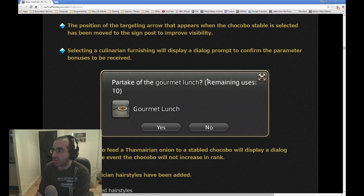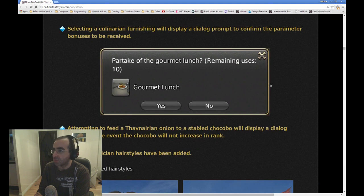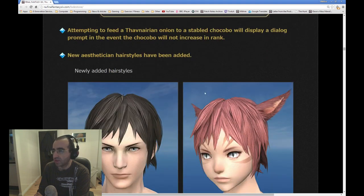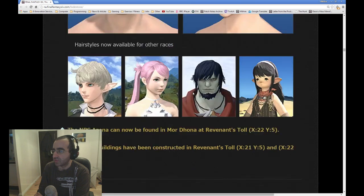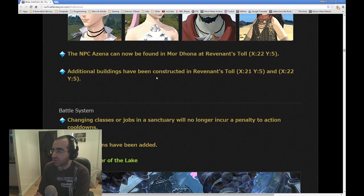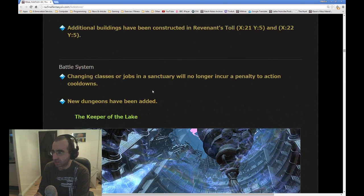The position of the targeting arrow that appears when the Chocobo stable is selected has been moved to the signpost to improve visibility. Selecting culinary furnishing will display a dialogue prompt to confirm the parameter bonuses to be received. Attempting to feed a Tamtara onion to a stable Chocobo will display a dialogue prompt in the event that the Chocobo will not increase in rank. New hairstyles have been added. The NPC Azina can now be found in Mor Dhona at Revenant's Toll, so I might have to go check it out and see why. Additional buildings have been constructed in Revenant's Toll — Revenant's Toll is constantly being built, so it's nice every patch that they're adding more to it.